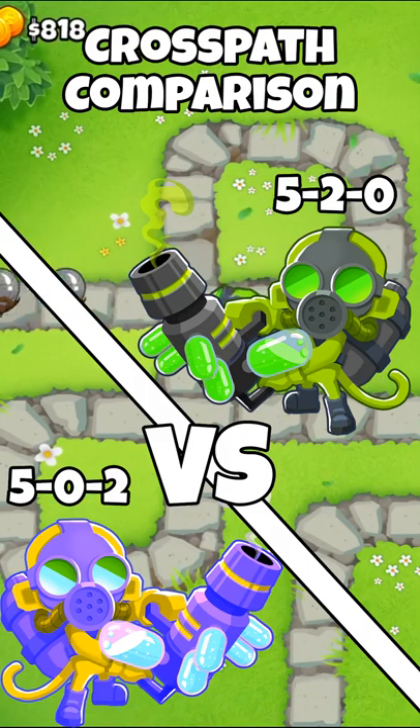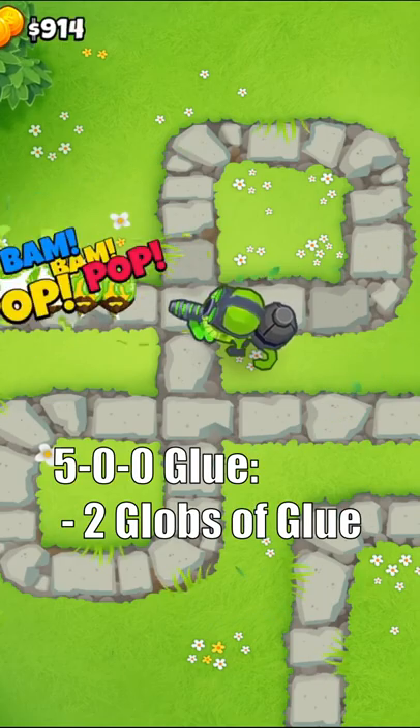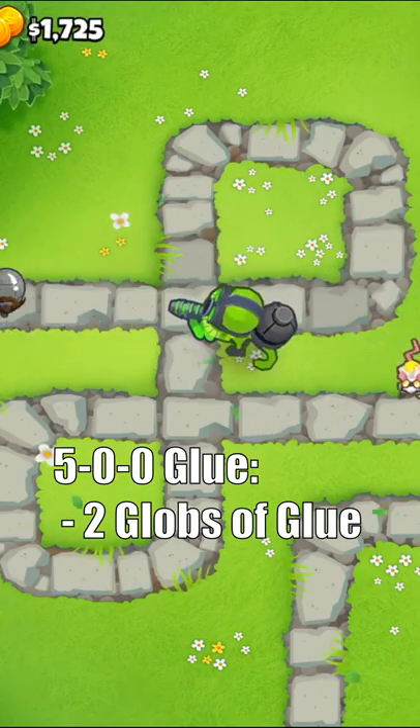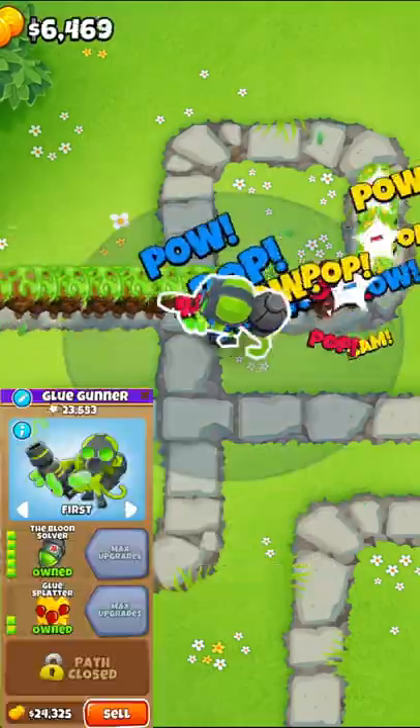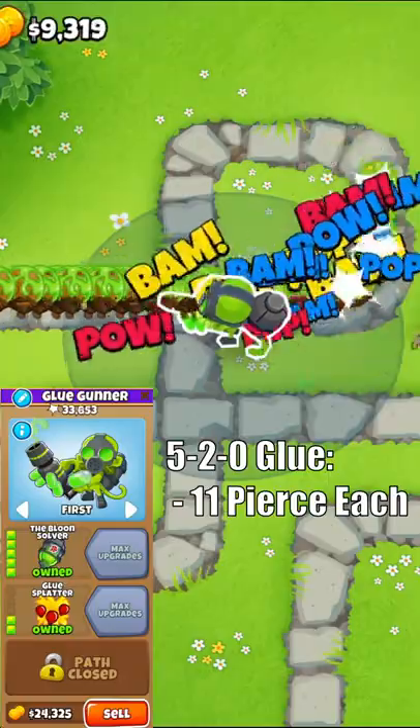The Bloonsolve is a funny one because every new player assumes wrong. You see, the 500 glue gunner shoots 2 globs of glue per shot that splash on contact and can glue up to 6 bloons each. Upgrading it to a 520 increases each glob's pierce to 11, now allowing it to glue 22 bloons at once.